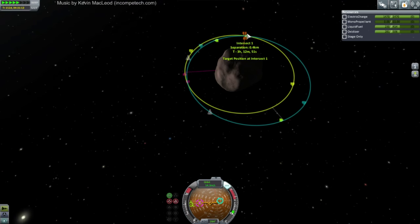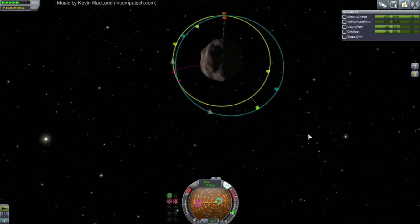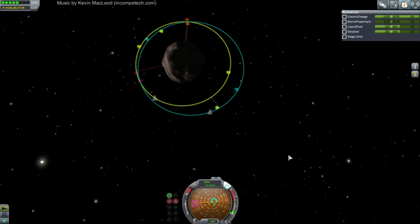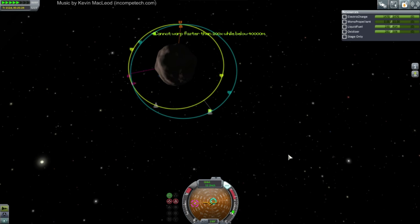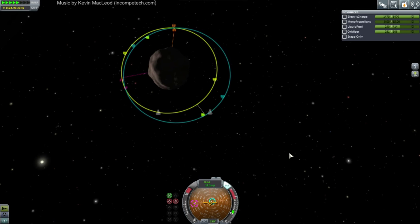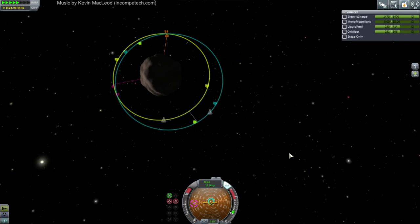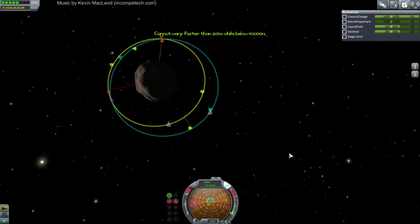I wish somebody would petition Squad to lift the time warp restrictions on Gilly. I mean, if you crash into Gilly it's your own fault — no hand-holding on this one. Install Kerb Inside for the first time this weekend — it was amazing how much difference it makes. Couldn't add that to the cinematics one because of RAM. The problem with the current side is it takes a lot of RAM, and frame rates get killed around the KSC with those packs that add stuff around it.